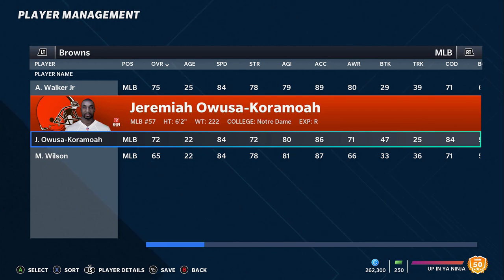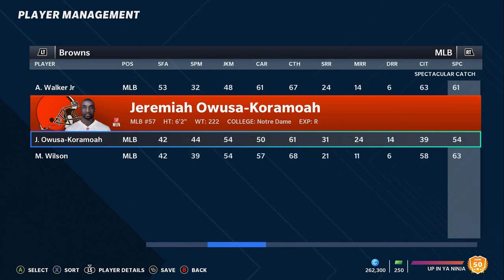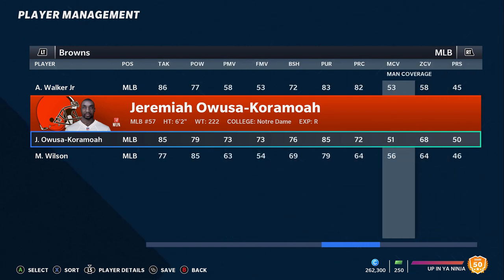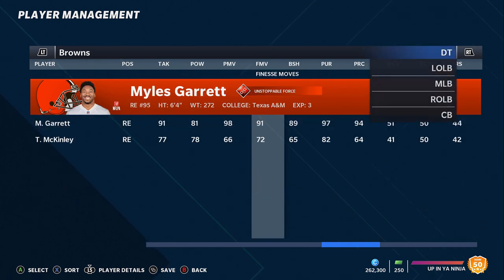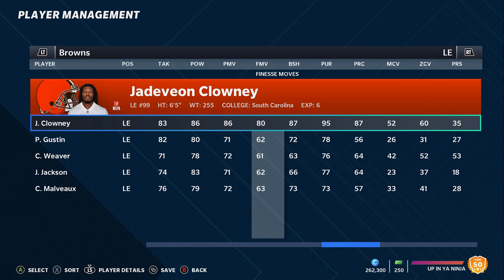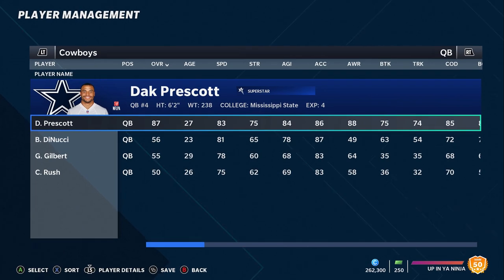In the second round they drafted one of the better players in the entire draft in Jeremiah Owusu-Koramoah. I think his overall rating will probably be like a 75-76, maybe closer to 90 speed, but he should have some of the best coverage stats of any linebacker in the draft. Those zone and man coverages should probably be in the 70-80 range. Add that to Jadeveon Clowney and Myles Garrett — you're going to get to the quarterback. This is one of the best teams in Madden that doesn't even really need to be built too much.